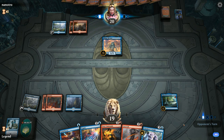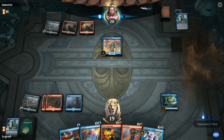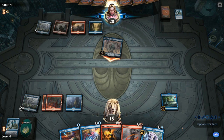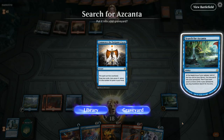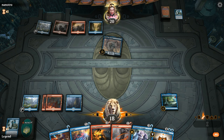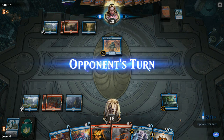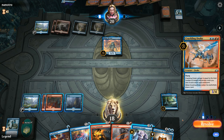No point in Lava Coiling Fblthp — it's not really pressuring us much. Main phase Anticipate also digs for lands and finds an island, so I'll take one. Not gonna Cannonade either. Commence the Endgame is a really good one though — I don't think I can turn that down. It's about as good as it gets in these draw-go situations. We could Chemister's to try and hit our land drop, but then we'd be tapped out of Negate and Spell Pierce, and there are definitely some scary things our opponent could resolve.